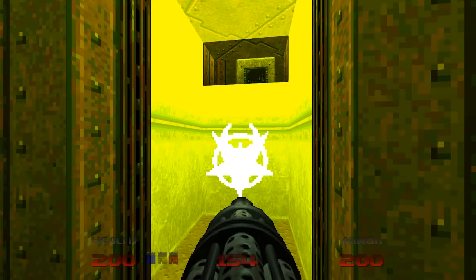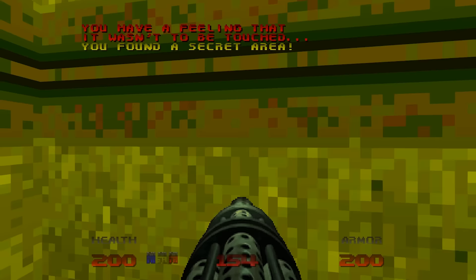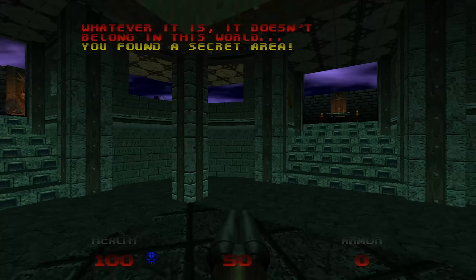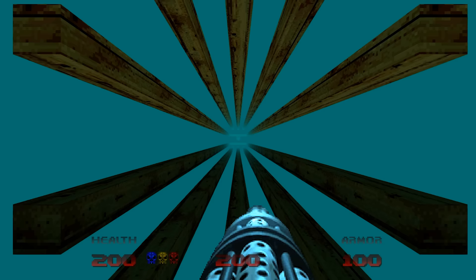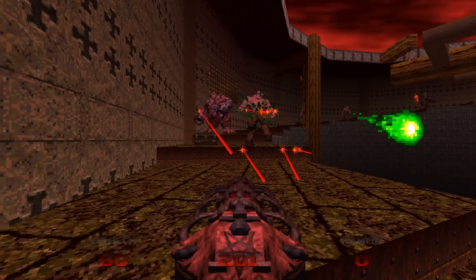The first Demon Key can be found in Map 29, Outpost Omega. Picking it up displays the message: 'You have a feeling that it wasn't to be touched.' The second Demon Key is found in Map 30, The Lair, and displays: 'Whatever it is, it doesn't belong in this world.' The third can be found in Map 31, In the Void, and displays: 'It must do something.'